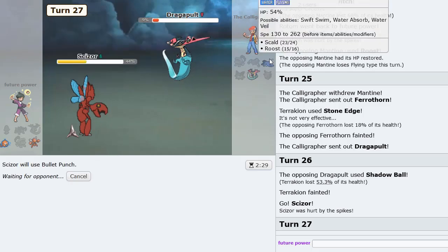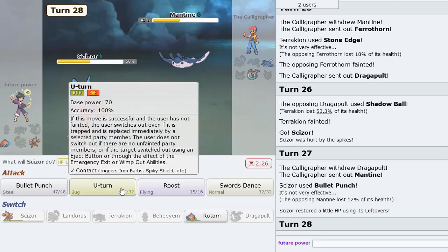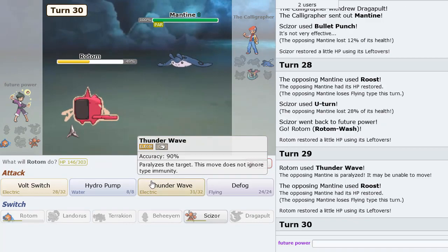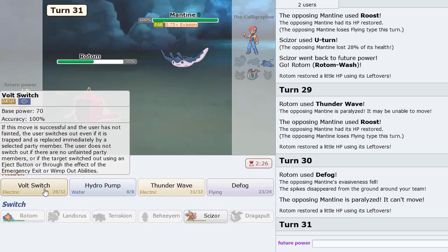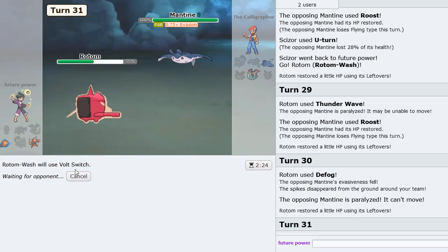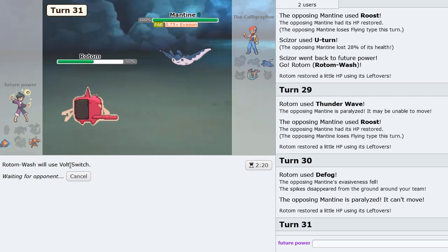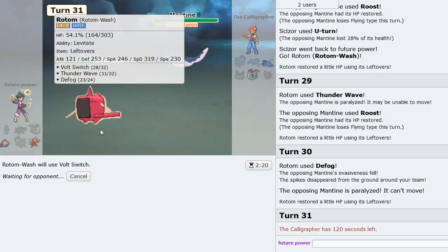I think we just Bullet Punch. It's a 50-50 - he could either switch to Mantine or stay in and Shadow Ball as we U-Turn. He does switch to Mantine, wins the 50-50 there. U-Turn out now - go Rotom. Then I think we just Thunder Wave here. And I think we Defog here. This is tough. Let's see if he gets full Paralyzed because I think there's a way we can win this. I don't know if he has Toxic on this thing or not. Let's Volt Switch out. This is a tough game, very tough game. Close one at that - it's definitely a good one though.